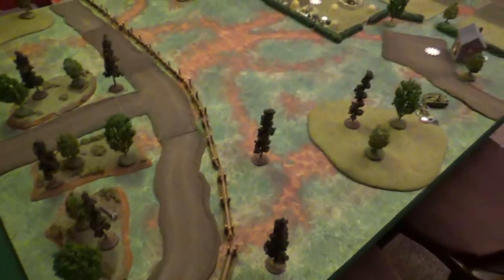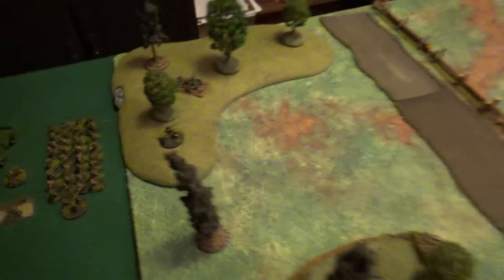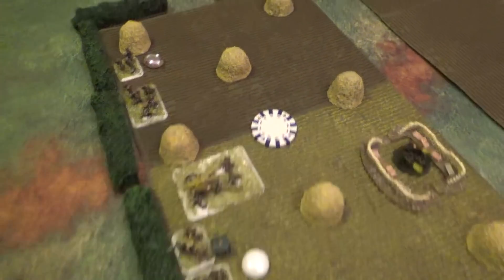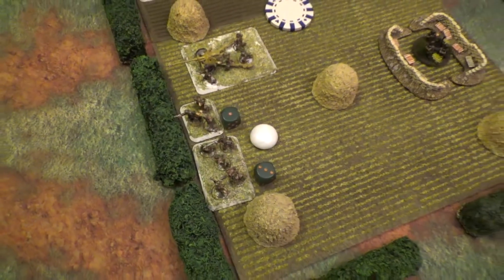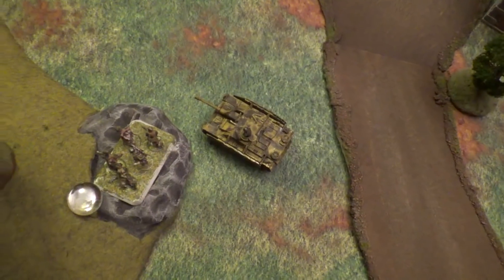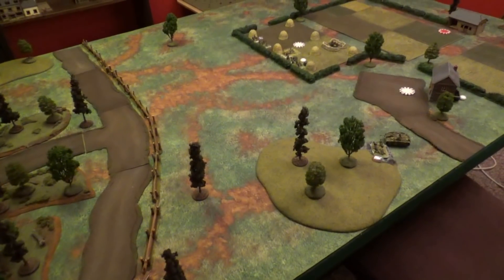Back for Soviets top of turn one - I got nine orders plus four from officers, more than enough. I used my command team to spot for the 82mm mortars, rolled scatter, and got direct hits on two units. The rifle team lost two guys, the machine gun team lost one, and both are pinned. With the 45mm in the corner I tried two pinning shots at Vin's Stug and missed both. Vin also pulled a chit from the recce battle - I had a sniper, Vin had nothing.